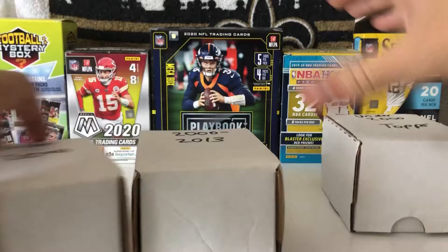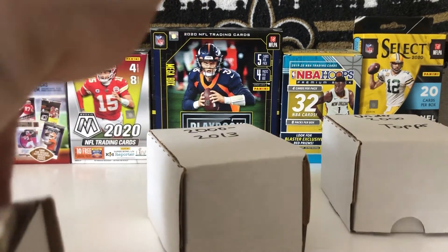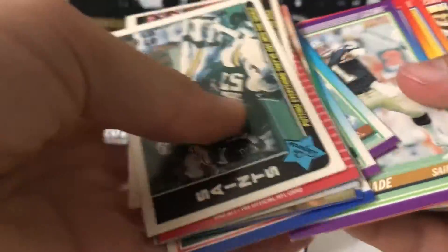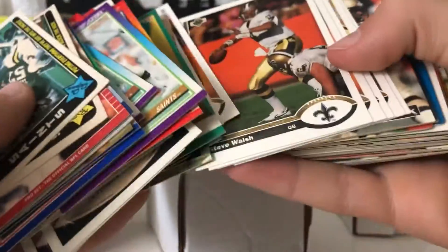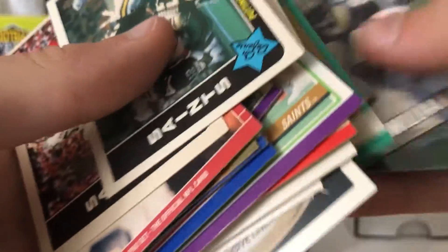And then this one is under 2000, not Topps. There's Fleer, NFL Pro Set, Upper Deck, all that stuff. There's Score from that big box I opened, some Fleer, NFL Pro Set, Upper Deck, and yeah, a bunch of other random brands like Certified.